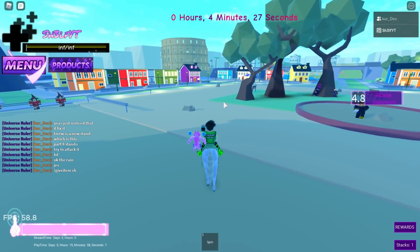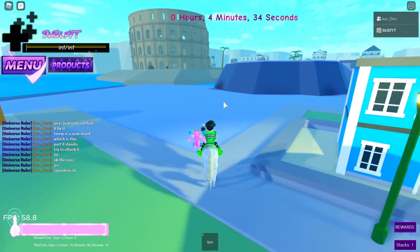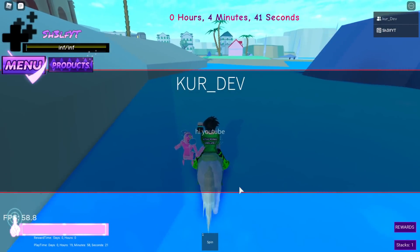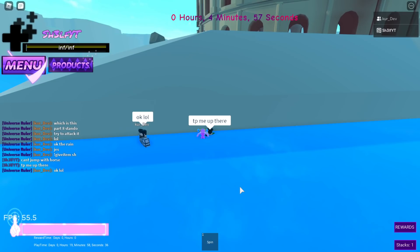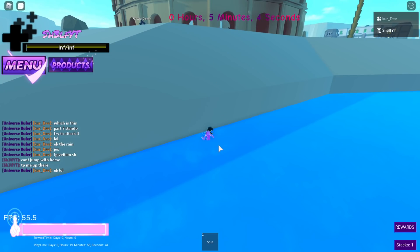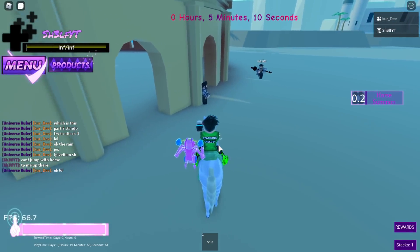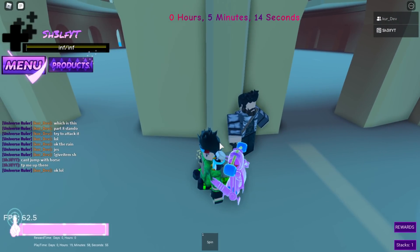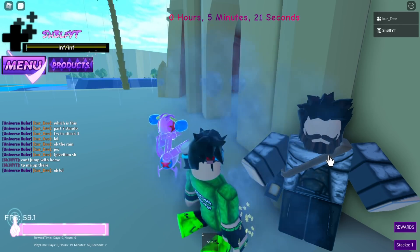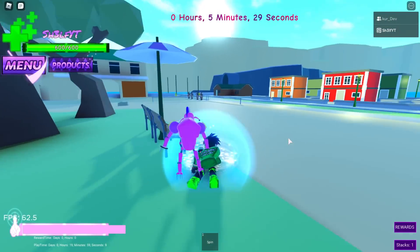To get Tusk Act 3, you need to go over to the Coliseum and run over there. Unfortunately you can't jump with the horse, which means you can't get on that island easily, and you need to get on that island to evolve your Tusk. This spot in the Coliseum is supposed to represent Jesus as seen in Part 7 of JoJo. Click on it and you get Tusk Act 3.